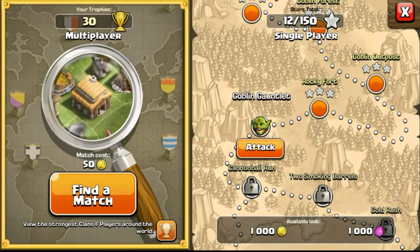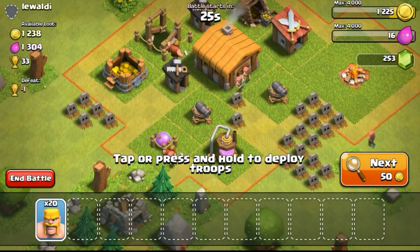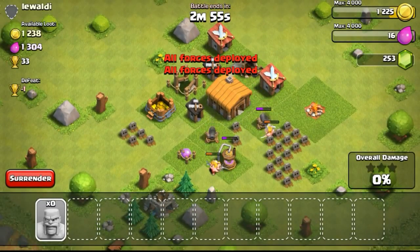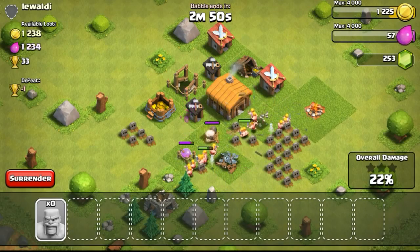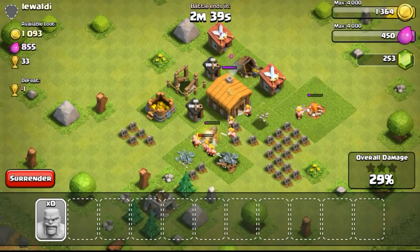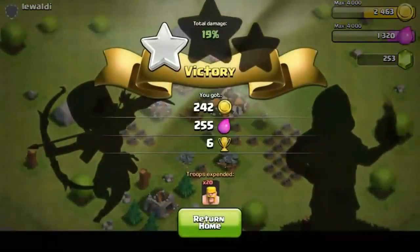Proceeding on to the next things done the whole entire day - getting more resources, going for an attack, and finding a base to attack. In Bronze League the bases are rather easy to take on - you just use your barbarians or archers to take out the cannons or archer tower if there are defenses available, and after that they just tear through the base. Just focus on defenses and you should be fine. Fast-forwarding a bit and getting a 3-star very easily.